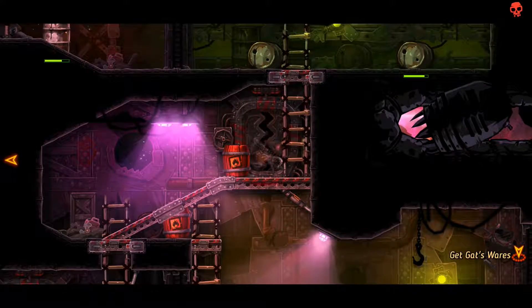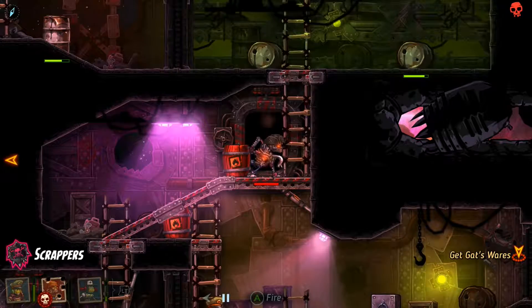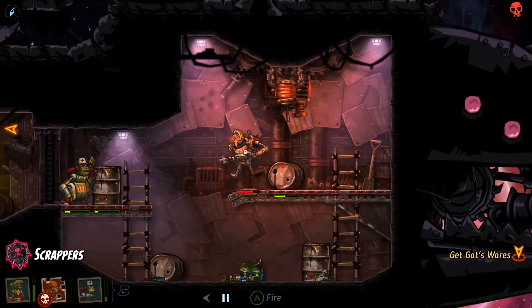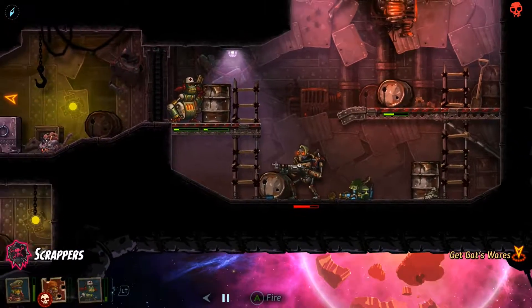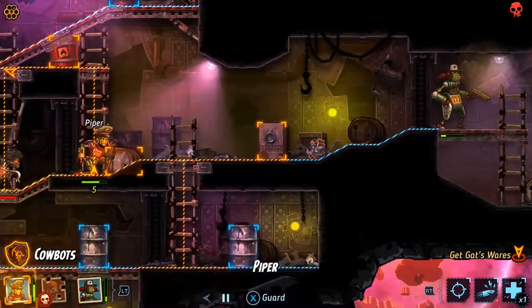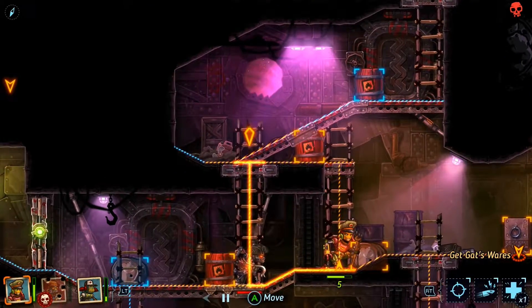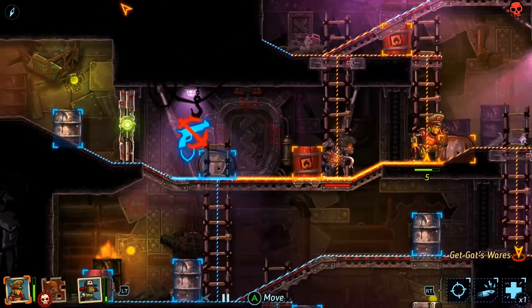Oh my gosh, I need something that helps me with the aim — I need like a line that shows me how things are going to bounce. As a new player, that would be infinitely helpful. I really hope that my character isn't dead forever, because if it is, I'm gonna be super-duper sad. Alright, let's get Gat's Wears.